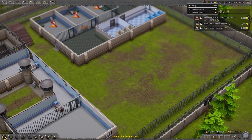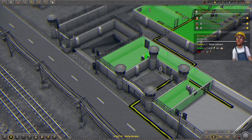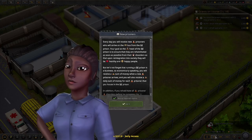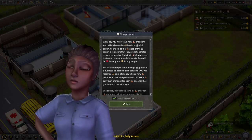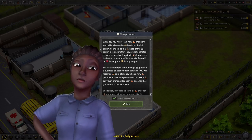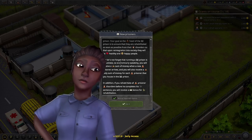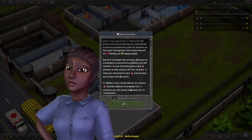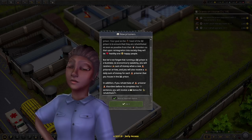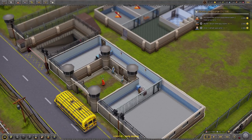Do we have power generators? Now it's ticking down. Do we need to open the prison? Let's put it on three times speed. 'New prisoners — every day you will receive new prisoners who will arrive on the bus. Your goal as head of the prison is to ensure they are rehabilitated from their disorders so that upon reintegration into society they will be healthy and happy people. Running a prison is a business — you'll receive money when a new prisoner arrives and a daily sum for each prisoner you house. If you rehabilitate all prison disorders before they complete their sentence, you get a bonus for rehabilitation.'